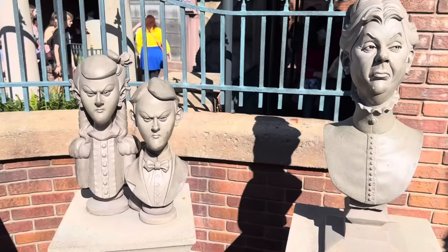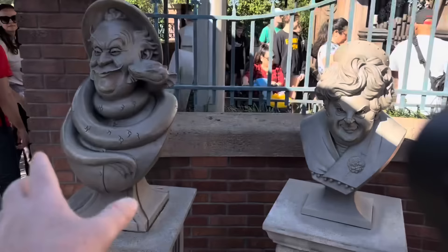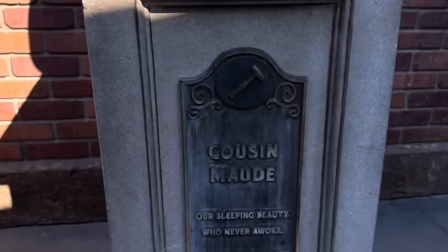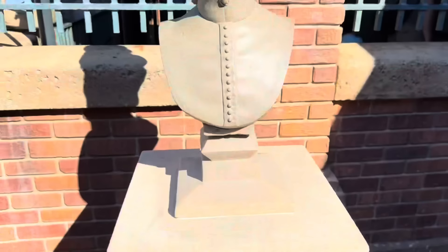What happened was: Birdie killed Uncle Jacob and got the deed; then Aunt Florence killed Birdie and got the wealth; then the twins killed Aunt Florence and got the wealth; and now you have Cousin Maude. Her epitaph reads: 'Cousin Maude, our sleeping beauty, who never awoke — the night her dreams went up in smoke.' So she ended up dying.